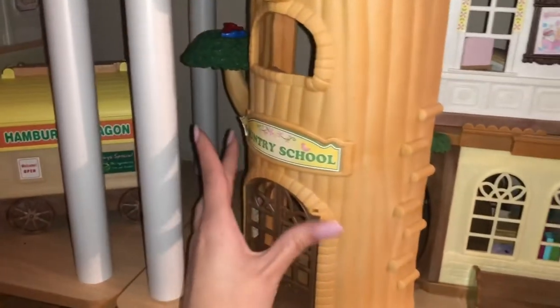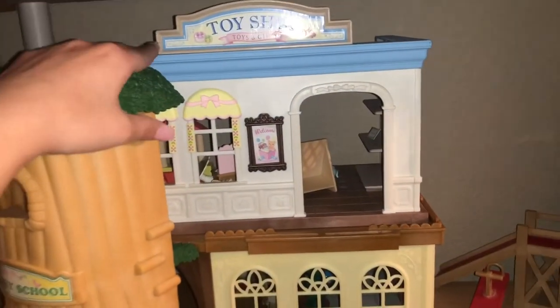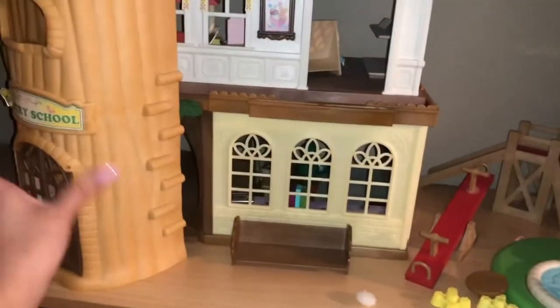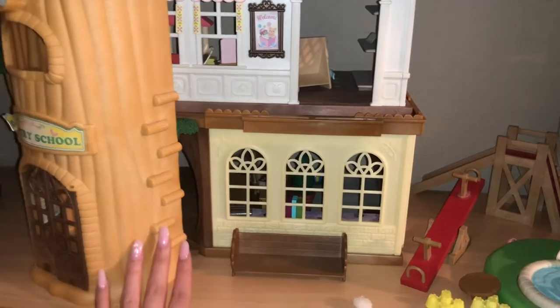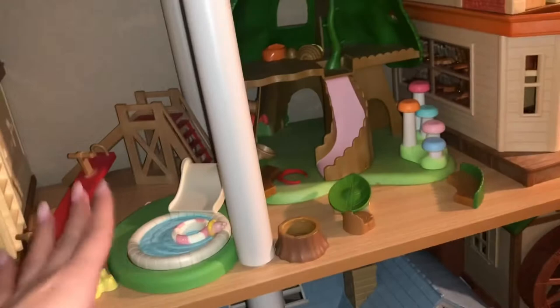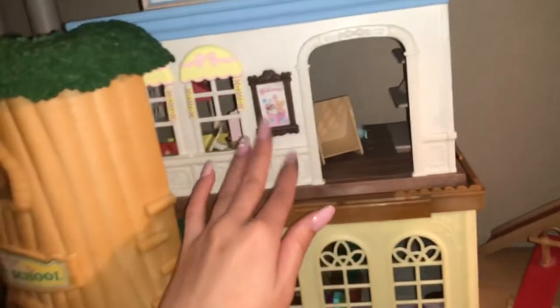This whole setup is kind of together — this is the country school. I got it used for a really good deal, and I put the toy shop on top because that's kind of where it fit. Right next to it is a park slash playground so the kids can play during recess, which is really cute. I wasn't sure how I felt about the school because I think it's really boring, but with the playground it works out pretty well, and the toy shop is really cute.